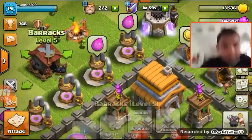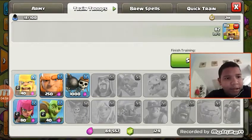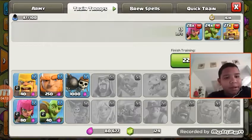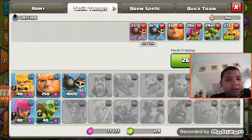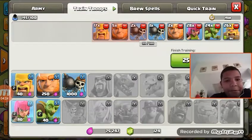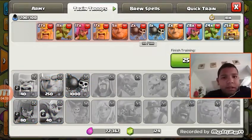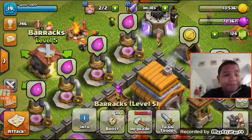Let me go ahead and train some troops. Let's get about twenty-eight barbarians, a few goblins, a few archers, two giants, and some more barbarians and goblins. All we have to do is wait for all of that to finish training.